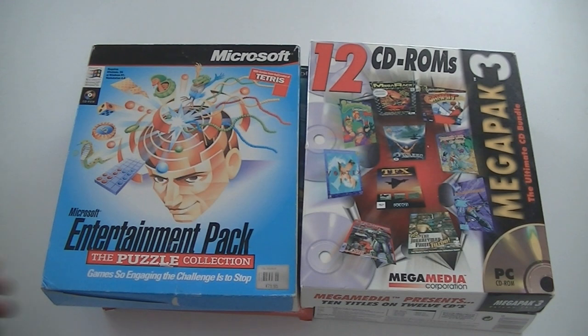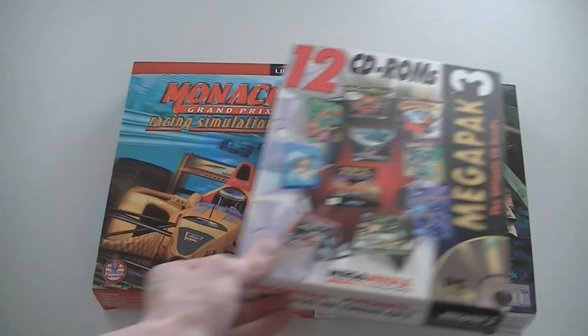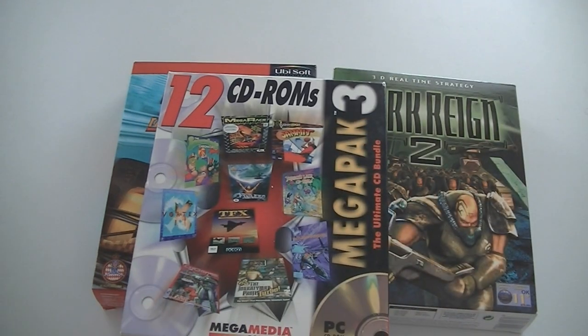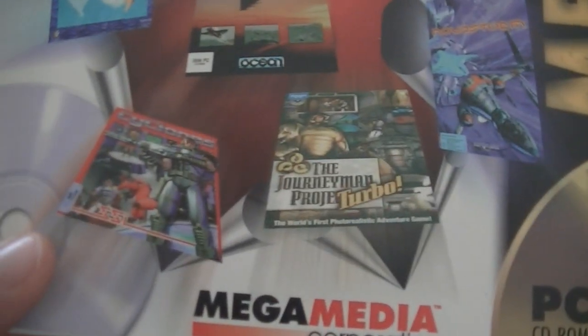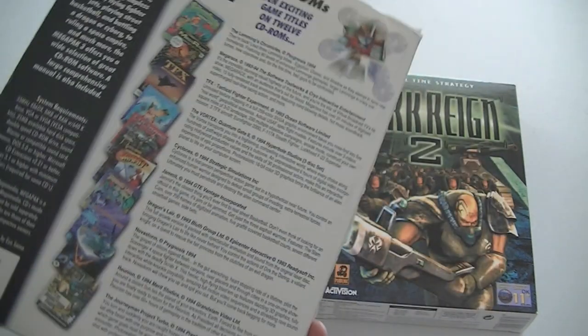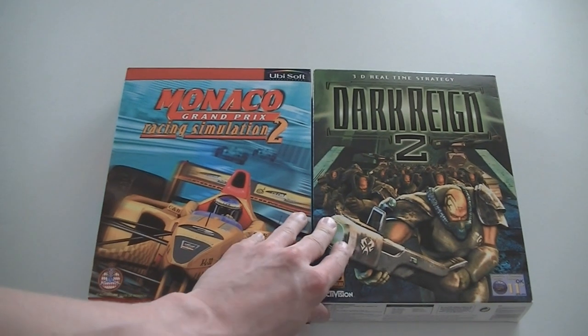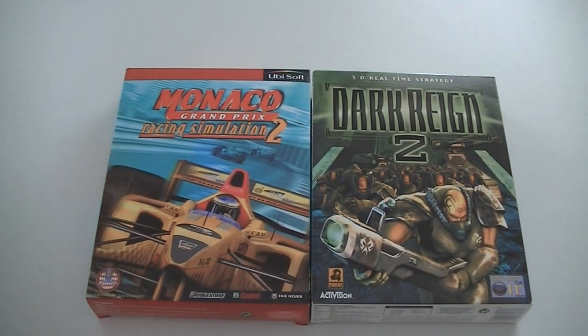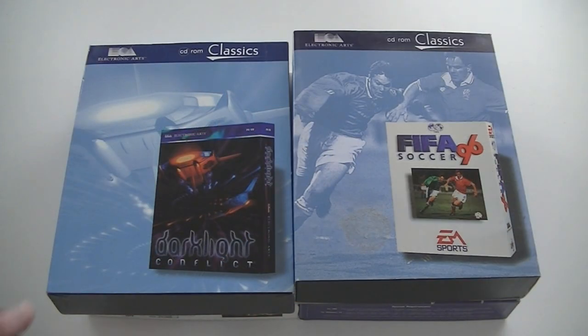The War in the Pacific, Entertainment Puzzle Collection with a lot of puzzle games by Microsoft. 12 CD-ROMs Mega Pack — let's see if there's anything good in there. Lemmix Chronicles and Dragon's Lair CD-ROM version, Nova Storm, Journeyman Project Turbo. Cyclones — doesn't ring a bell for me, but it's an SSI game which are usually quite good. A bunch of good games and a bunch of crappy ones. The last two are Dark Reign 2 and Monaco Grand Prix Racing Simulation 2. Last four games of Box 4: Dark Light Conflict, FIFA 96, Project Eros, and Lands of Lore: Throne of Chaos — which is Lands of Lore Part 1, a re-released white label version.